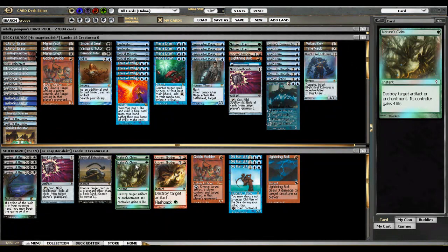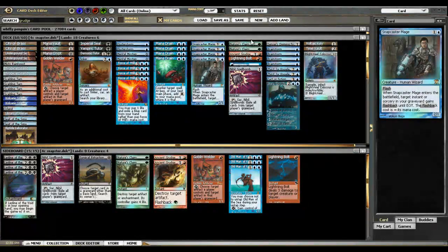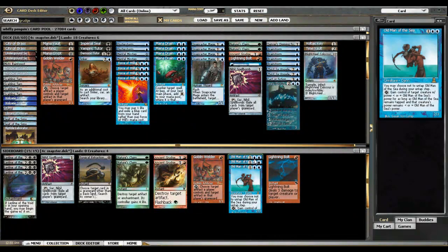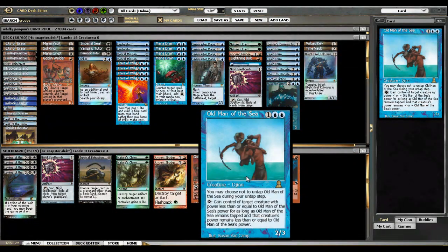Nature's Claim also comes in for Oath of Druids, giving you four plus four removal for their win condition, which is pretty good. Old Man of the Sea and Lightning Bolt are for the Fish matchups. I love Old Man of the Sea — not only does he steal their guys, but the card art is quite ridiculous. He's a djinn, even though he looks like maybe Gandhi with a beard. He is indeed a magical creature.